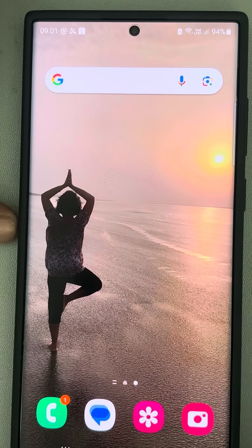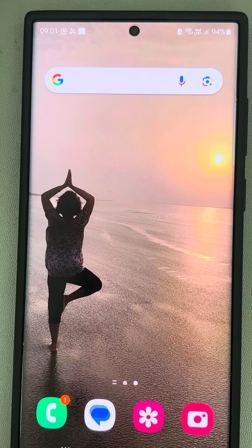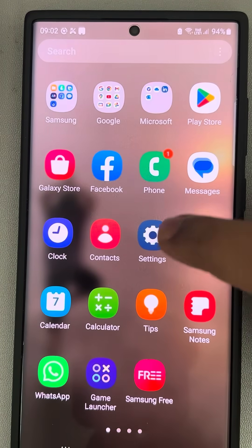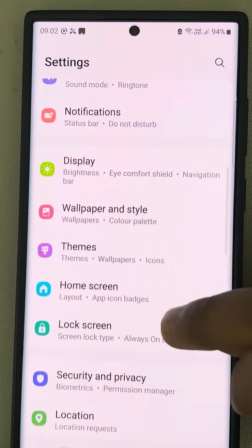Hi guys, if the notification badge of the Phone app is not showing missed call notifications like this, then here's how to fix this on Samsung phones. Just go to Settings, scroll down, and find Apps.